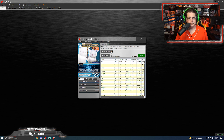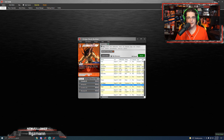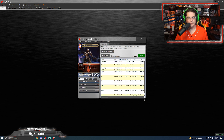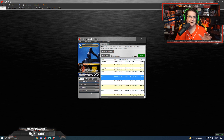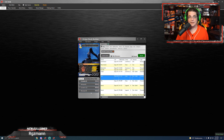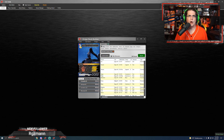Or if you're going to build a mono-fire deck, clear that filter, select element Fire, and now you can go through all the fire cards regardless of set. Since it's searching 'contains,' it also picks up dual-element cards that have fire as one of the elements. The deck builder keeps track of the count of forwards, backups, summons, and monsters. If you save a deck and try to load it and it's not legal — not 50 cards or more than three of a particular card — the game will let you know and won't let you load an illegal deck.